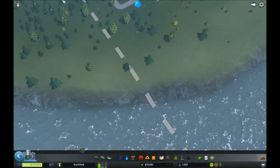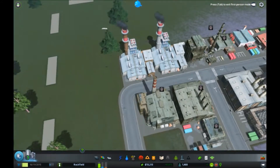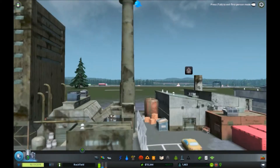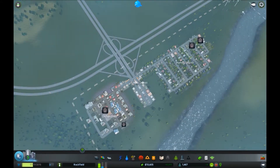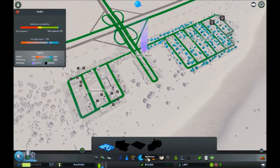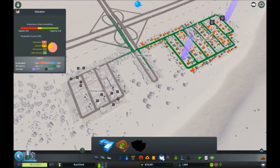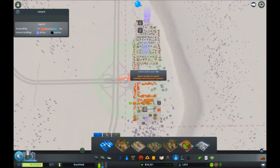Anyway those should go soon and be replaced with proper buildings. People should move into them and replace them. We've got quite a few people in our city. Healthcare is good, fire services good, crime good, police good - apart from here. That's education. Parks and leisure - yeah that's all fine.